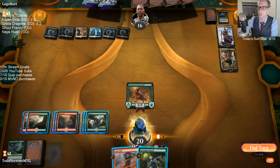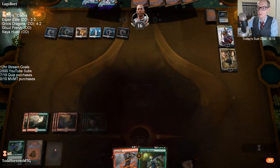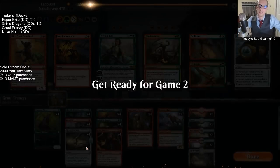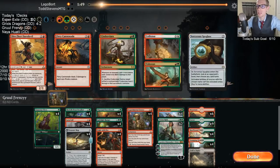I need to play the Jade Light first to attack with the Swordtooth. I just clicked to go to combat because I always go to combat first. Alright, so we got our Vivians. Daredevils are good with Thought Erasure.